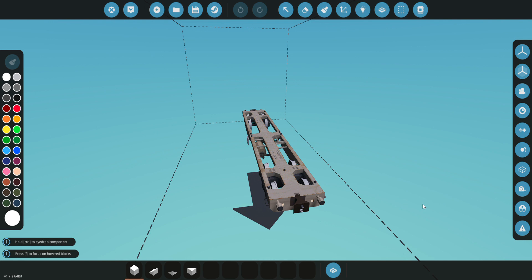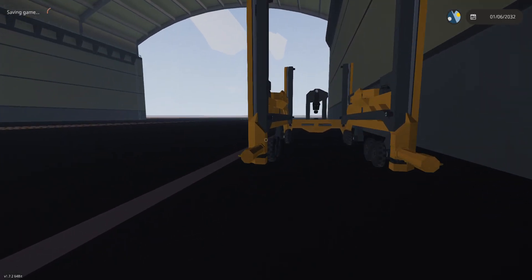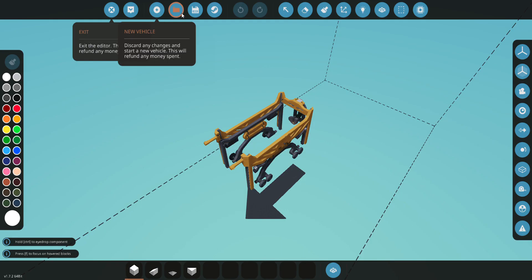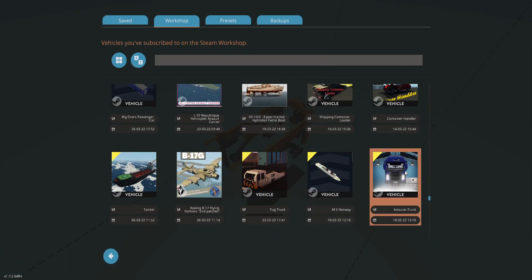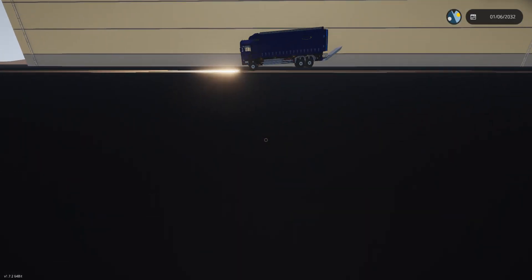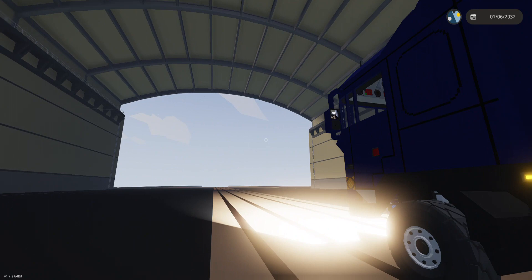I think this train car is what that other one went with — you pick up containers with that yellow thing that has the driver's seat upside down, then you drive over the top of the train car with a container, it lifts up off the ground, and you drop it down on there. I think that's how it works. Let's just get a car or something to drive over there — we'll drive the Amazon truck.